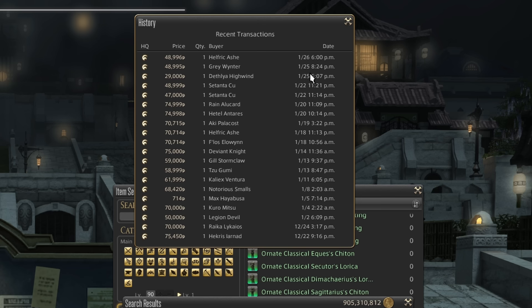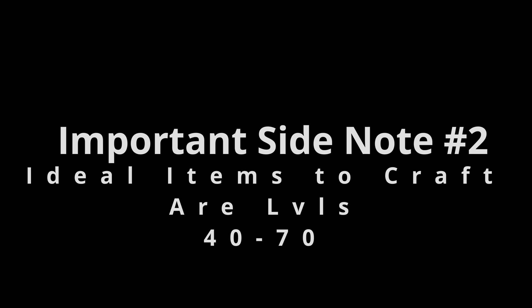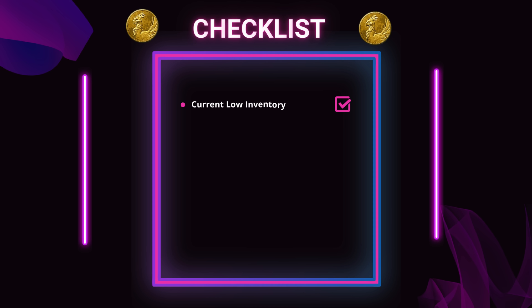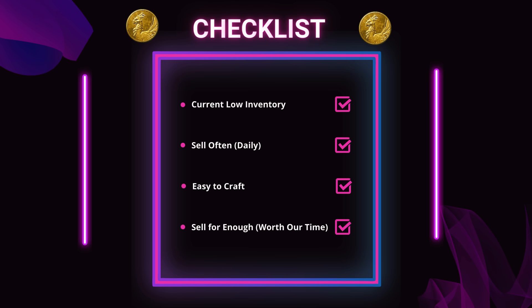People are lazy and don't mind paying an extra 10 or 20,000 Gil just to save a few minutes. So let's examine the criteria to select an item worthy of our time. Number one: it has to have a low inventory amount. Number two: it has to sell often, ideally at least daily. Number three: it has to be a non-complex item — no ornates or anything that require rare items. Number four: it has to sell for a decent amount of Gil — I'll leave that up to your judgment. If you follow those four rules, you are more or less analyzing the market board for the most profitable items.